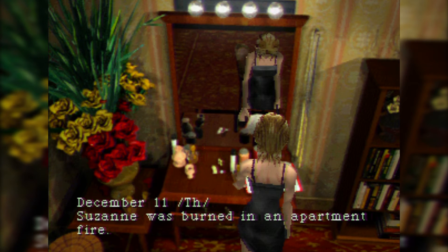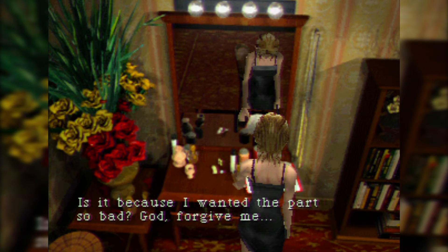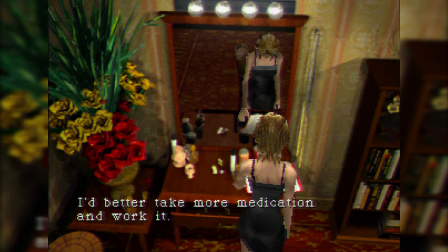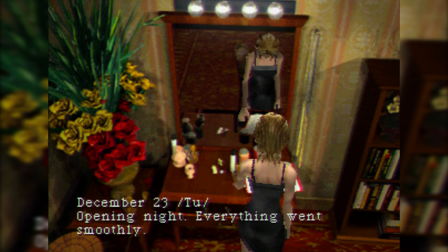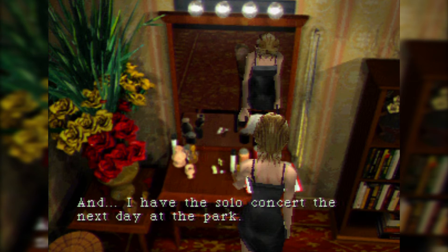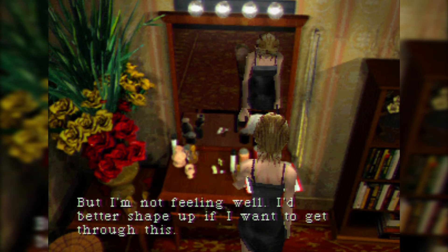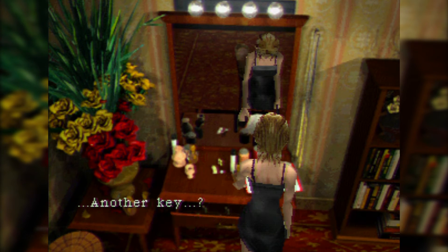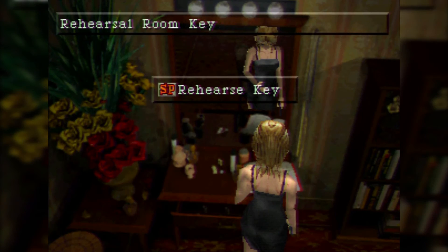The fact that she took all this medication is going to be important to the story later. December 11th, Thursday — 'Suzanne was burned in an apartment fire. Is it because I wanted the part so bad? God forgive me.' December 17th — 'It looks like I'll be the lead.' December 23rd — 'Opening night everything went smoothly. Tomorrow is Christmas Eve, we should have the biggest crowd of the season, but I'm not feeling well. I better take more medication.' Why is she taking so much? She must have a drug problem — it never says what the medication is.